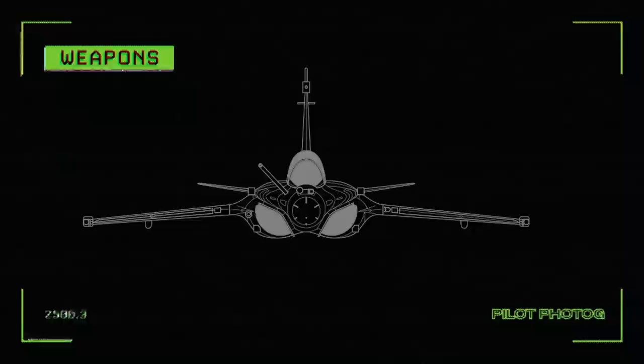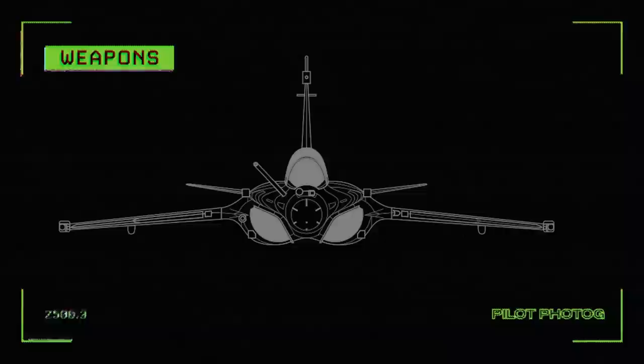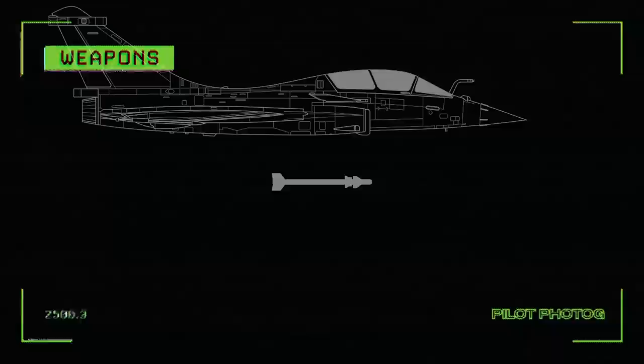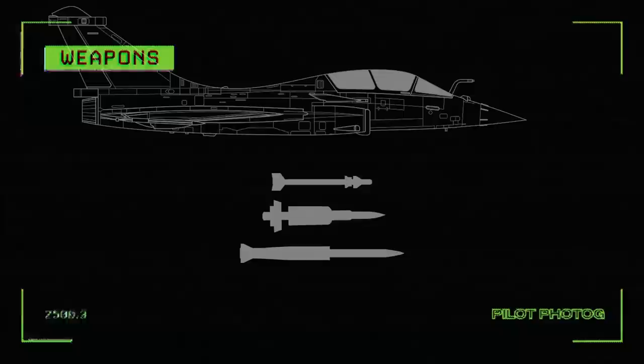The Rafale has an impressive 14 hardpoints — 13 on the M version. These hardpoints can hold payloads up to 9,500 kg carrying various ordnance. Air-to-air examples include the short-range R-550 Magic missile, the short-to-medium-range fire-and-forget MICA missile in radar or infrared-guided versions, and the ultra-long-range Meteor missile with a 150 km range and a 60 km no-escape zone.